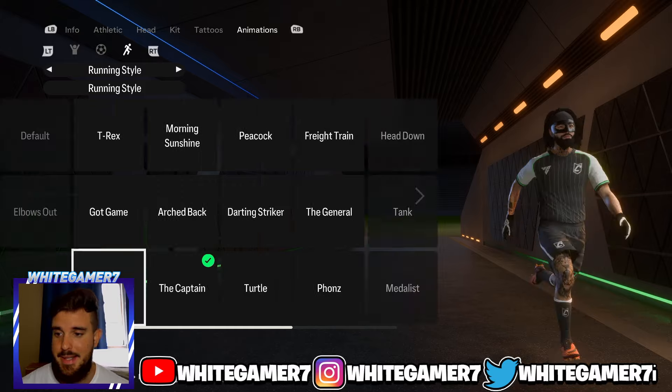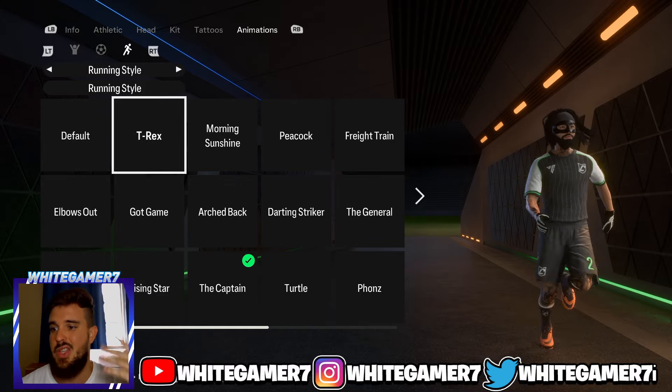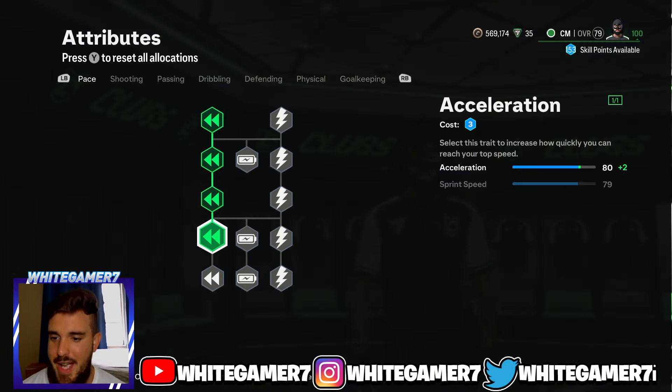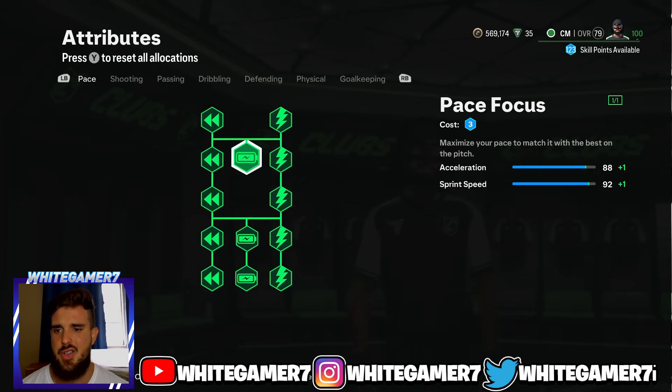For the running style I recommend the Captain — that's what I've been recommending the entire video. You can use whichever one you like or even the default. Now for the skill tree at level 100, max out your pace — you want to be quick at CM and you're going to be coming up against pacey opponents.